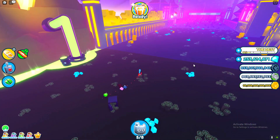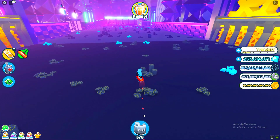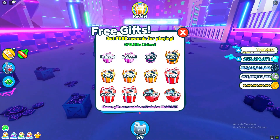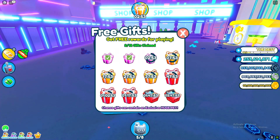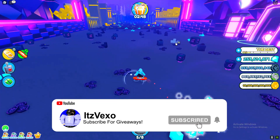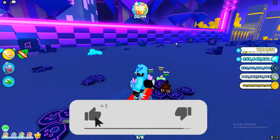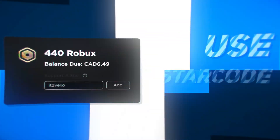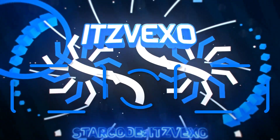That's how you basically get all of the eggs in the new update. Let's go ahead and claim our three gifts — hopefully we can actually get an egg from these three gifts. No we don't, but yeah that's how you get all of the eggs in Pet Simulator X egg hunt. Hopefully this video helped you out. Don't forget to like and subscribe with notifications on — that's all you need to do. I'll see you all in the next one!